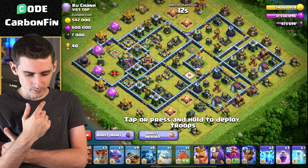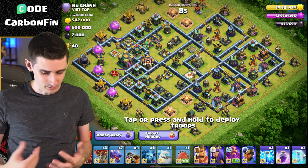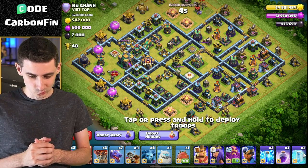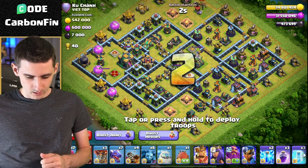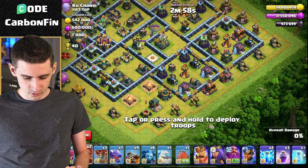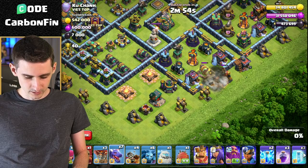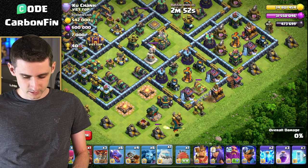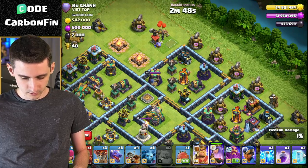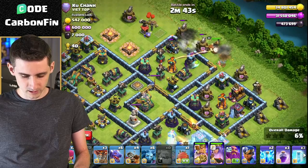So where's the best funnel here? The town hall is there and sweepers are pointing there, so if I come from the opposite side it is risky — but probably the best bet. We have single targets on this side. Let's go ahead and drop the queen, ice golem, wall break here, and drop the dragon down here. So ice golem and queen together here. Let's go with this wall break — the ice golem should help protect that.